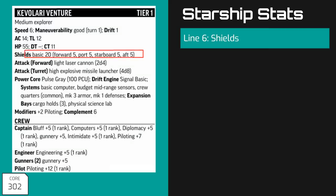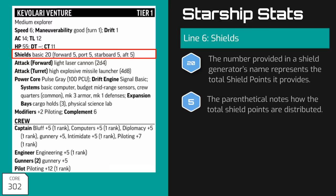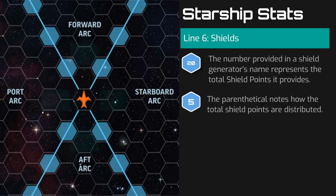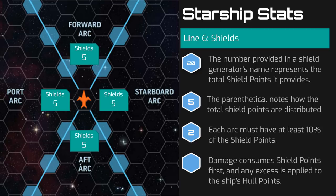The next line displays information about the ship's shields. The Kevallari Venture is equipped with a basic 20 shield generator. All shield generators are listed with a number representing the total number of shield points provided — in this case, 20 total shield points. In the parentheses next to it, we see how the total shield points are assigned to the ship's 4 arcs; here they are evenly divided with 5 shield points per arc. No single arc can be assigned fewer than 10% of that ship's total shield points at the start of combat or when shields are rebalanced. When a starship is hit, the damage is first reduced by the shield points in the arc the attack hit, and any excess is applied to the ship's hull, with the shield points of that arc reduced by the amount of damage they absorbed.